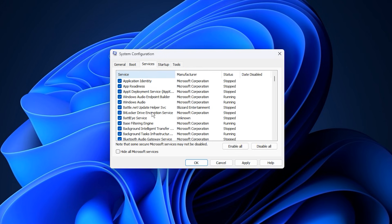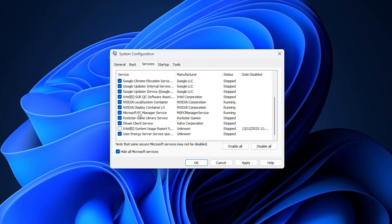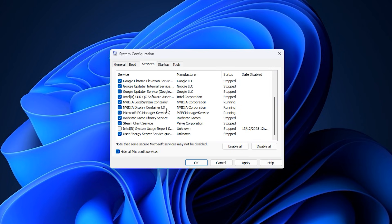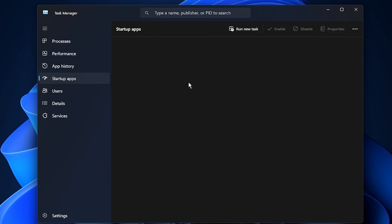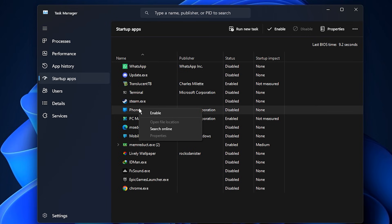Next, move to the Services tab to free up even more CPU resources. First, check the box that says Hide all Microsoft services — this is very important because it protects critical Windows components from being disabled. Once hidden, review the remaining third-party services carefully and disable services that are not essential, such as auto updaters, background launchers or utilities you never actively use. Reducing these services lowers CPU usage and helps maintain smoother gameplay. After making your selections, click Apply to save the changes. Finally, clean up startup programs by switching to the Startup tab and clicking Open Task Manager. You will now see a list of programs that automatically launch when Windows starts — right-click on apps you rarely use or do not need immediately and choose Disable.